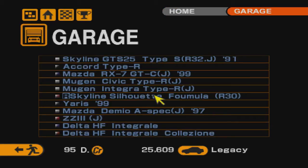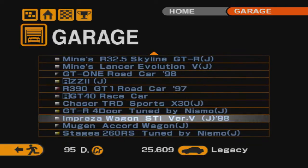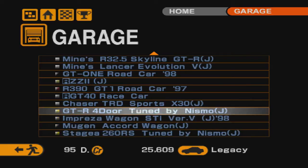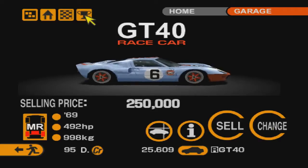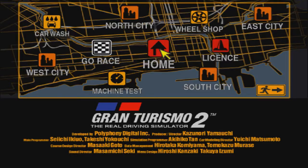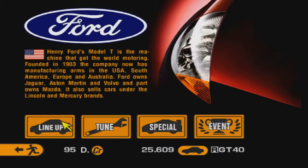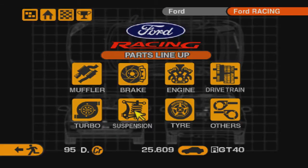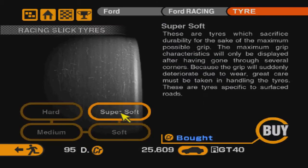В этой серии мы продолжим, но для того, чтобы продолжать, нам нужны деньги. Давайте пофармим немножечко денег — мы нашли такой чемпионат. Сделаем это на лимановском болиде 60-х годов, легендарной машине Ford GT40. Для начала проверим, нет ли каких-то заковырок с резиной, как было с GT1.